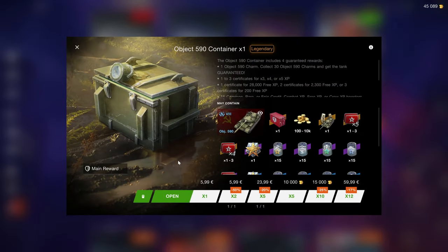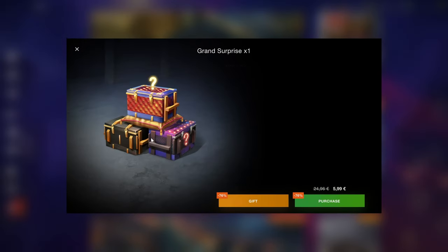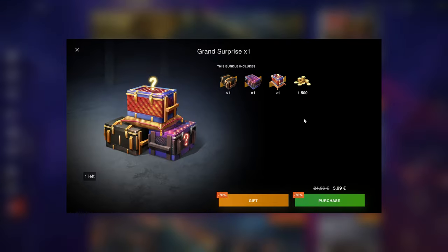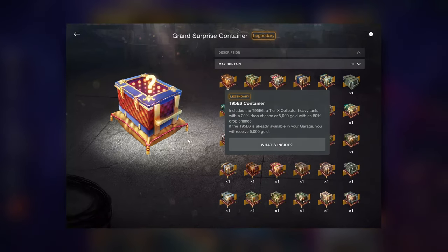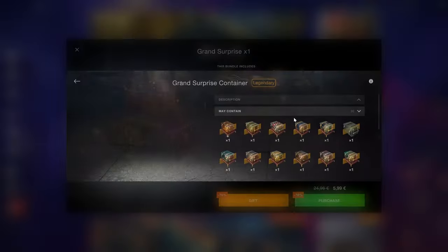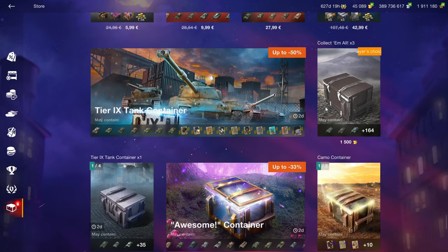There's the new crate tank, the Object 590, which I'll talk about in detail later — but it's in crates so don't buy it, it's not worth it. The other crates aren't that great either. The grand surprise draw was pretty good because it gave a positive return. The 1.5K gold crate isn't too bad because you get 1.5K gold guaranteed and then a variable amount more from inclusions — but you have to hope you don't get the tier 6 container. It's still gambling though — don't gamble. Tier 9 tank containers and 'awesome' containers are awful.